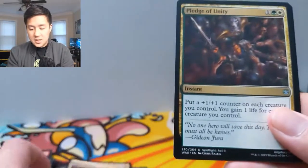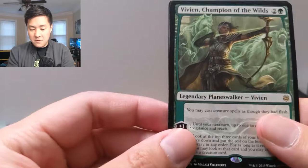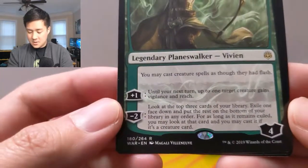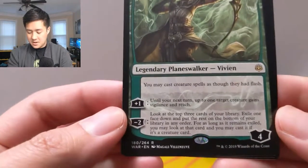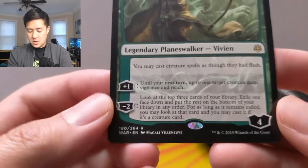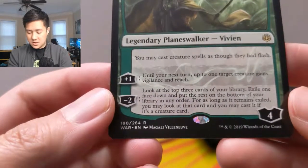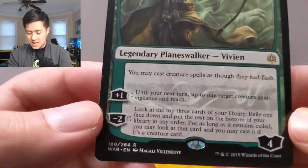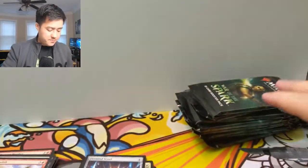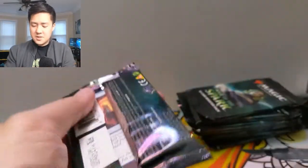All right, we got a Cool Celebrant, Pledge of Unity, Firemind's Vessel, and then oh — Vivienne Reid, Champion of the Wilds! You may cast creature cards as though they have flash. That's not bad for three mana. We get started with four loyalty. The plus one: until your next turn, up to one target creature gains vigilance and reach. That's not great. The minus two probably just looks for stuff in your library. Seems pretty bad, but it only costs three.